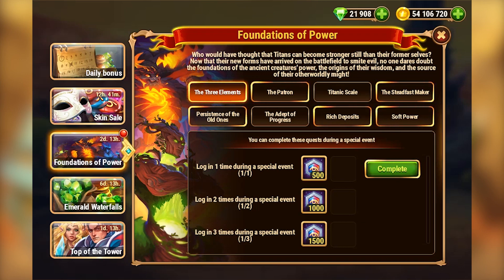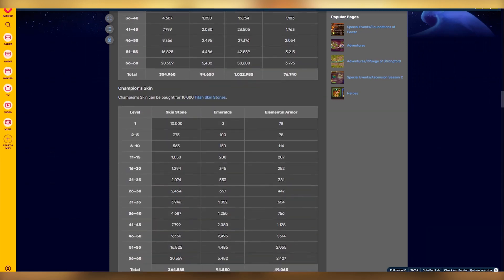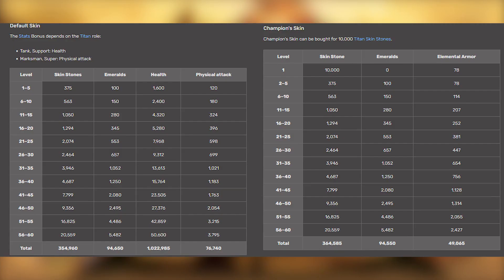So what about titan skinstone? How much do they cost? How many stats do they add to titans? If you go to the Hero Wars wiki titan skin section — link to the page in the description — you'll find two charts that give you every info you need. We have two types of skin: default skins and champion skins, which are only for tanks. You only need six titans at most: four titans of your main element and two other super titans. The rest don't matter. So you have seven titan skins to level up.